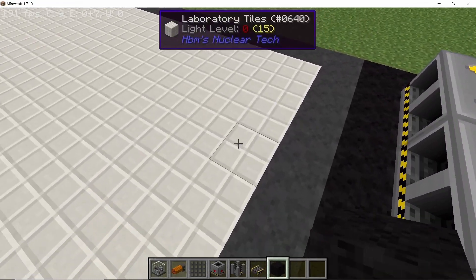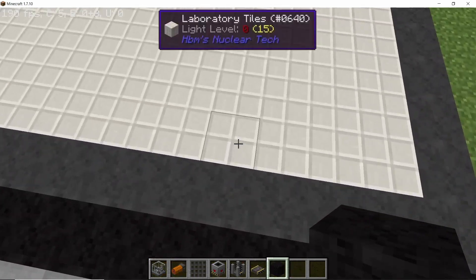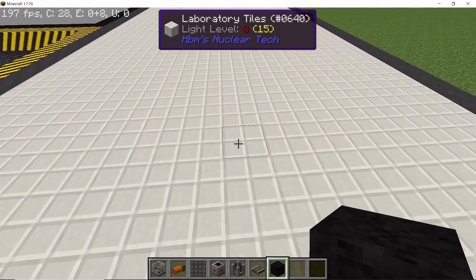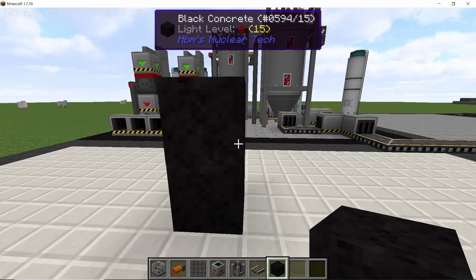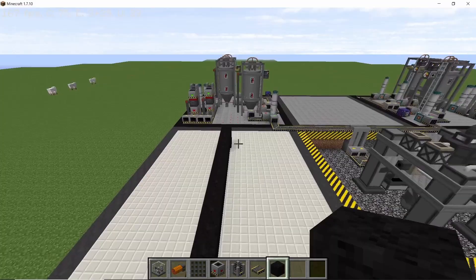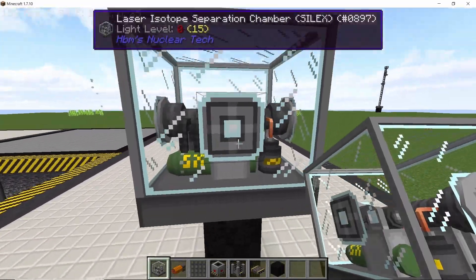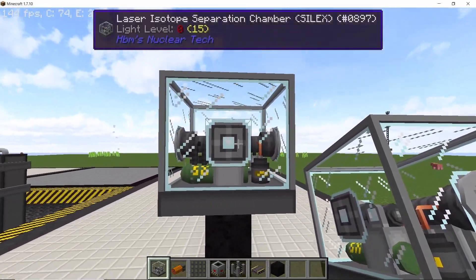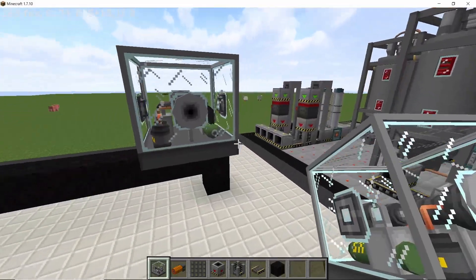Now let's set up the silex. Come out by seven blocks — here's four, five, six, and seven — and from this one come out by four. On this fourth block come up two high, and then extend the line all the way back to the end of the chunk like this. Make sure that these are temporary blocks. On the top, place down your first silex.